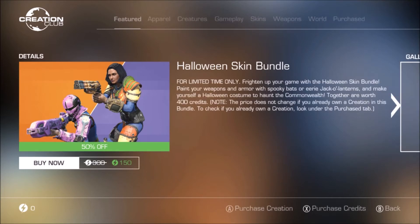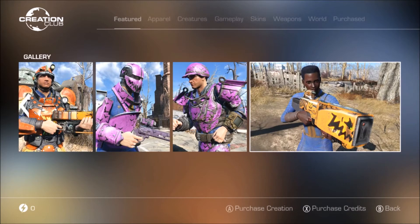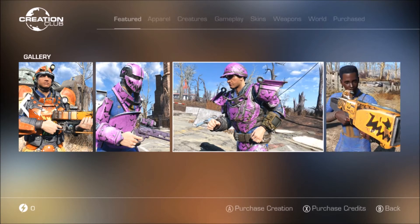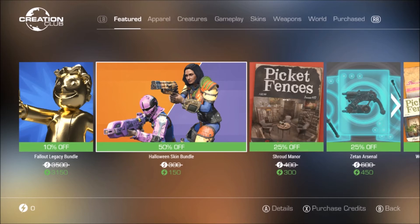We've got the Halloween Skin Bundle, which is 300 down to 150 — 50% off, for limited time only. Frighten up your game with spooky bats or eerie jack-o'-lanterns and make yourself a Halloween costume to haunt the commonwealth. Together they're worth 400 credits, down to 300 in the bundle, and with 50% off they are 150. Not a bad purchase, but if you're on PS4 be very careful. I don't believe the zero kilobytes glitch exists on Xbox — that's pretty much been debunked. On PC I'm pretty sure you're 100% safe.